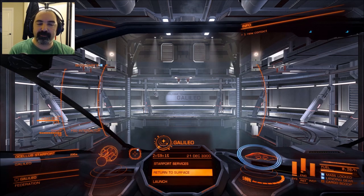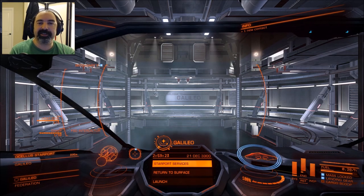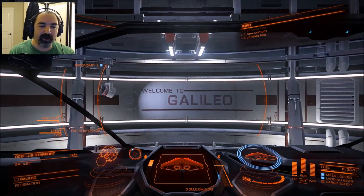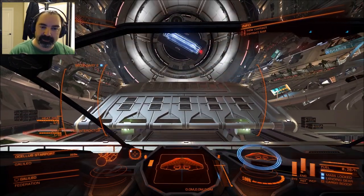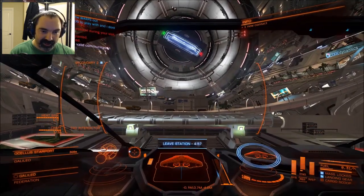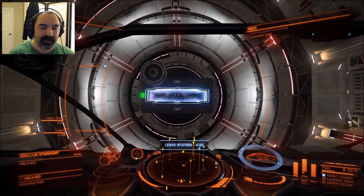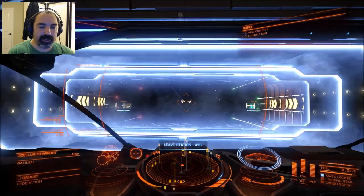Hey everybody, this is a bonus episode of Let's Play Elite Dangerous, so I'm not going to give it an episode number. I'm currently in the Galileo station in the Sol system. That's right, I've returned back to Earth. Galileo is in orbit around the Moon, and I came back here to the seat of the Federation, the home of all humankind expanding in the galaxy in 3300. The stations in the Earth system are gorgeous and palatial - they have plants inside, the color schemes are very bright. These are obviously extremely wealthy places. It's a capital system. In fact, there's a capital ship nearby we might check out if we have time.